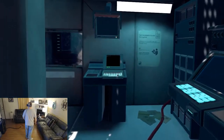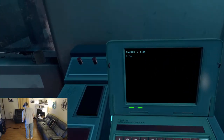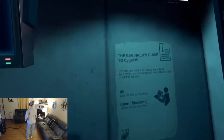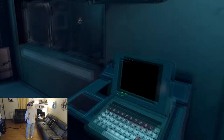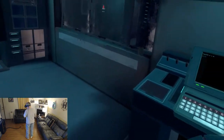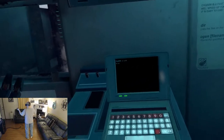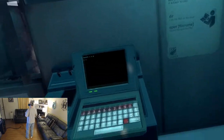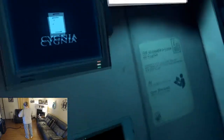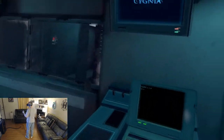That door looks like I can fit through it. What do we got here? A computer terminal — Sig DOS, Version 1.0. Beginner's guide to Sig DOS. Interestingly enough, my first computer looks just like this — no graphics, no windows. You used to get PC magazines and subscribe to them; they'd have like a hundred lines of BASIC code and you'd type it out and it'd make a little stick move. I'm old.